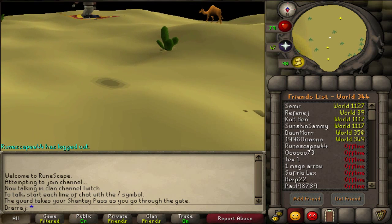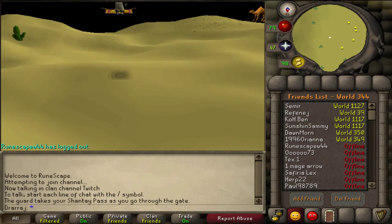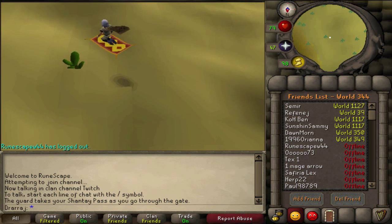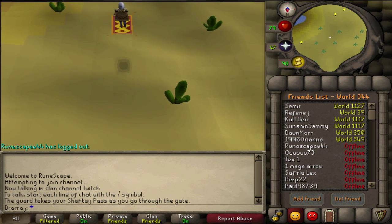On the way over here I'm just going to be talking about thieving in general. This is not a 99 thieving guide, this is just a Pyramid Plunder guide — although I would suggest doing Pyramid Plunder all the way to 99 if that's what you're going for. So I guess this is kind of a 99 guide at the same time.